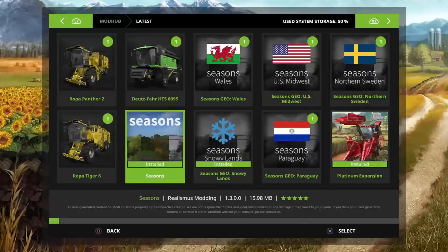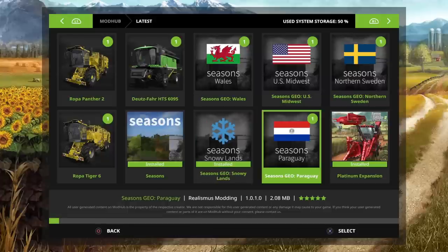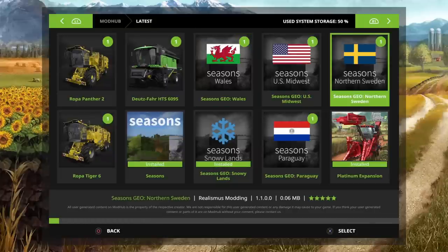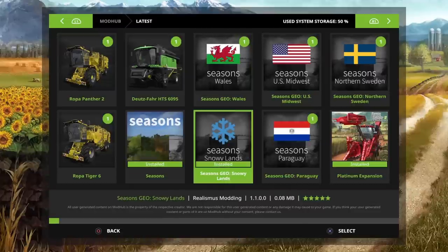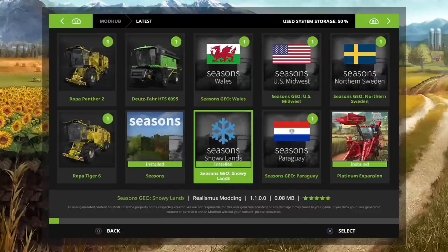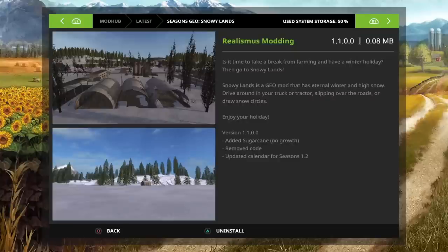What you've also got in the mod hub is Seasons Snowylands, Seasons Paraguay, Seasons Wales, Seasons US Midwest, and Seasons Northern Sweden. You need to install the Seasons mod anyway for these other ones to work. The Snowylands is snowy all the time — you won't be able to do any farming. I think you can do poplars and probably some logging, but that's it.